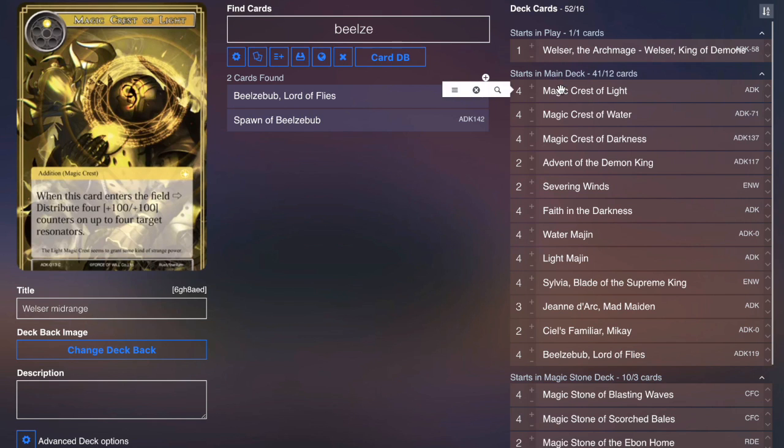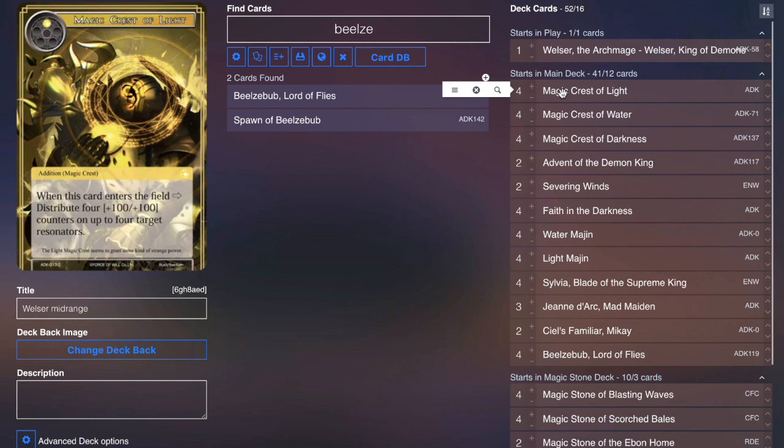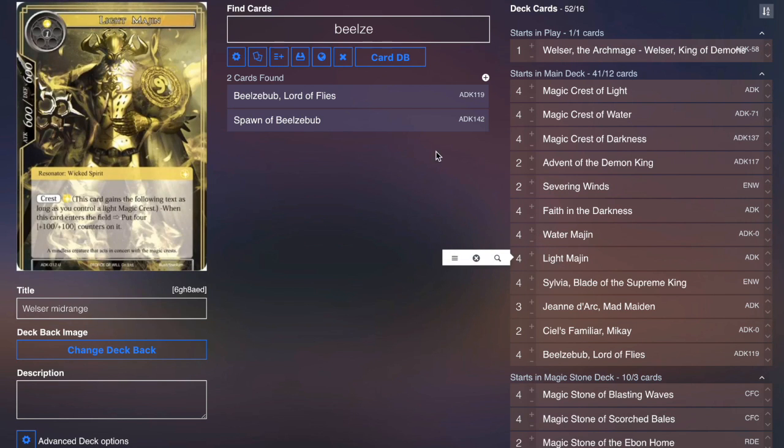Moving into the cards, we have four Crests of Light, four Crests of Water, and four Crests of Darkness. Crests of Light in this variant is still very, very good — it can make Sylvia a 10/10, can make Joan the Arc very big, can make your Water Modjins bigger, all kinds of stuff, and it couples nicely with the Light Modjins.